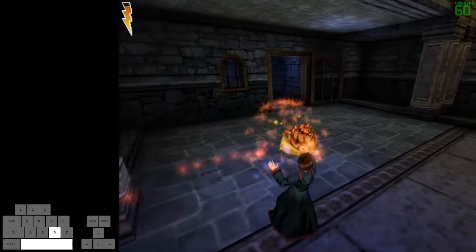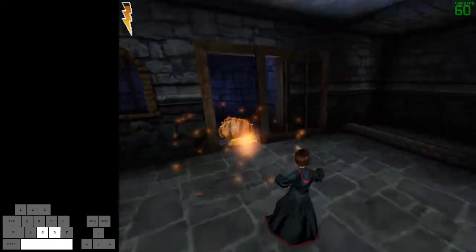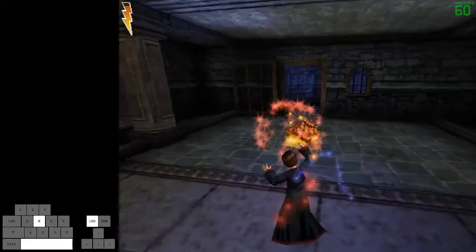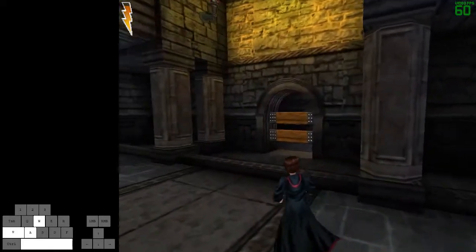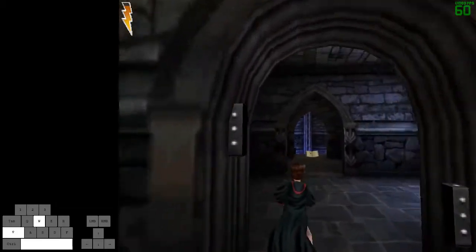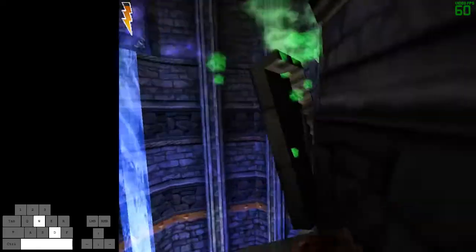And then here, stun this guy. Do not stun the second snail because he's gonna walk closer to where you want him to be on his own. So now stun him — you see he's already covered some distance for us. Start heading towards this direction and curve your spell to the left so that it goes around the thing.